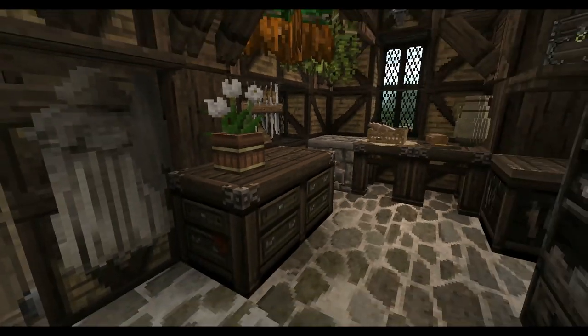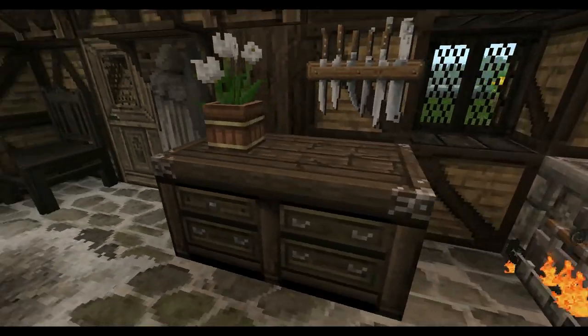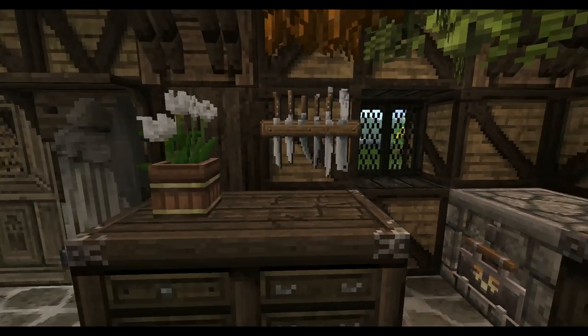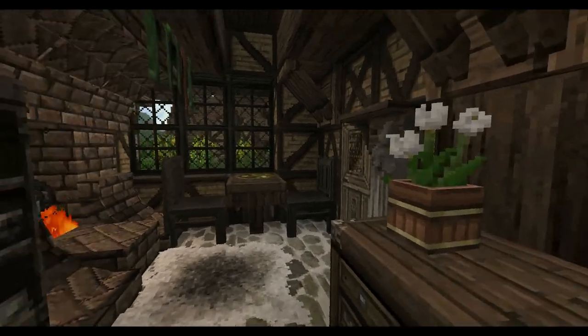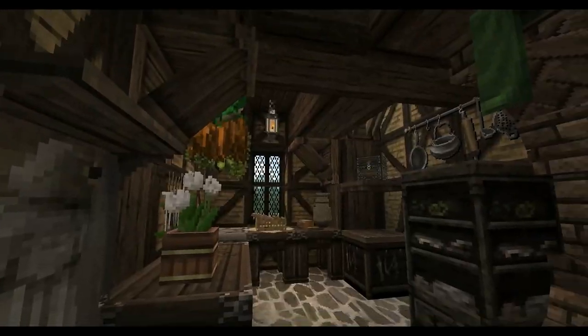I have this larger table with drawers in it — it's a nice addition. It's actually just two crafting tables smashed together and I think it really works. To bring some color and life, we have some foodstuffs and a flower pot, so everything that you would need here in this long house.